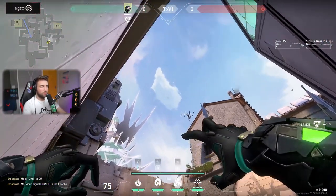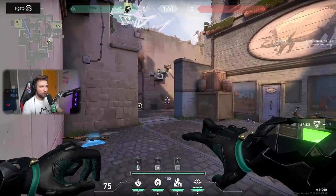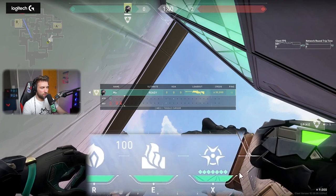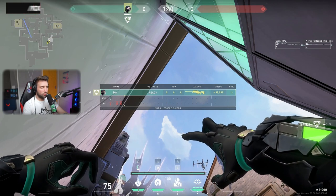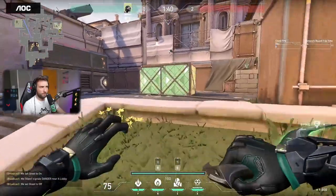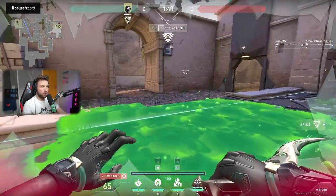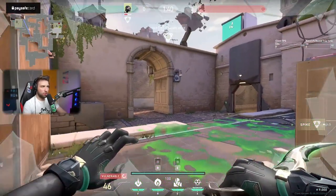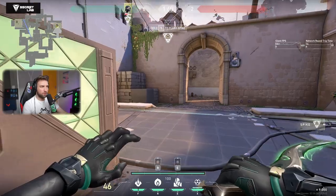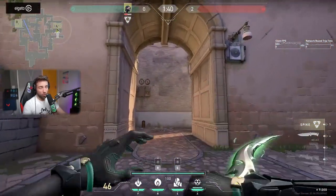For the other default, you align the line from the ultimate on the edge of the wall at this triangle ending. It covers everything here. When someone is defusing the spike from this position, the only way to change their angle is going here. If they're defusing from here, they have to go there — there's no other angle. So whenever someone is on the spike, you can pre-fire this angle, pre-fire the other angle, or pre-fire both.